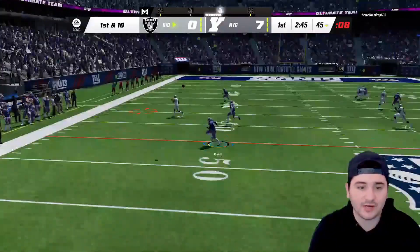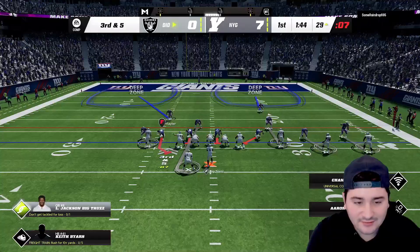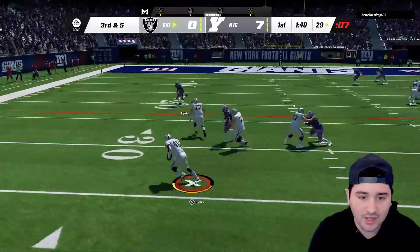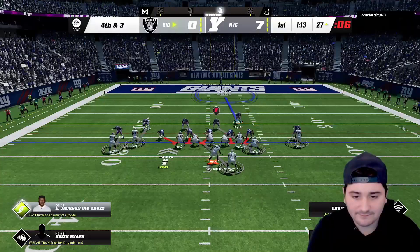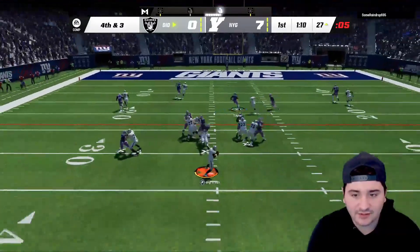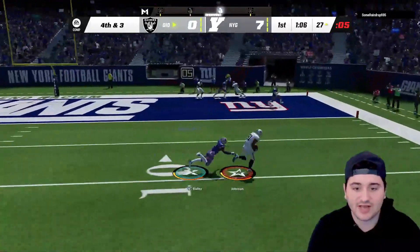He's got a wide open man over there — way too much time, we're getting no pressure. Big play coming — we got the screen going over here. Sean Taylor with a big tackle. Fourth and three — I'm watching number 89 as our main concern.